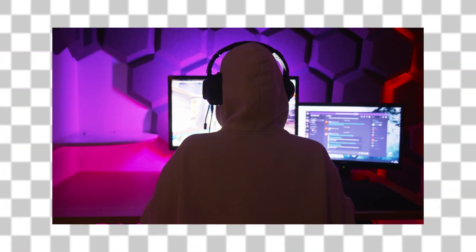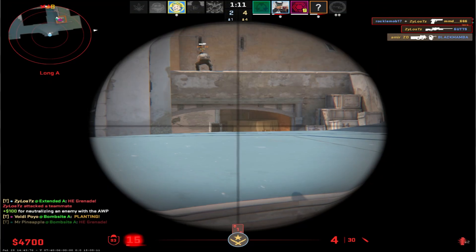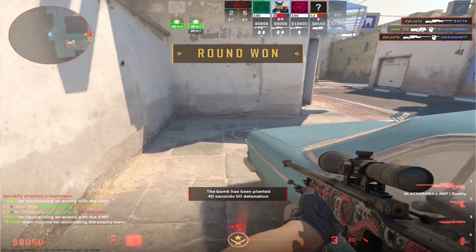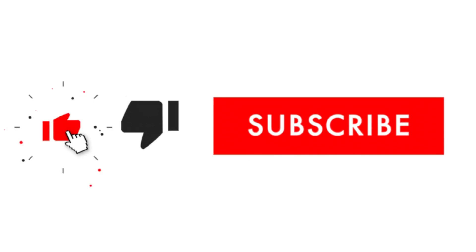Many people like to play CS2, but FPS drops are a hindrance in their way. In today's video I will tell some such secret settings, with the help of which you can not only fix your FPS drops but also get more FPS. So without wasting time, let's go to the video.